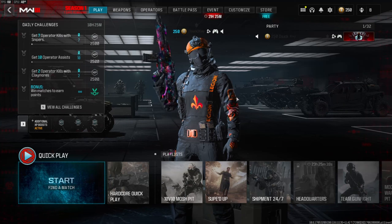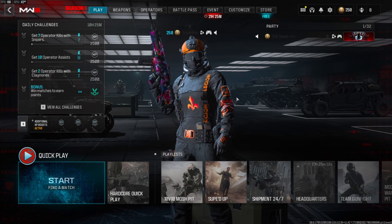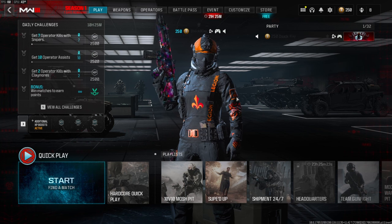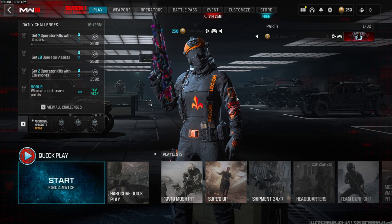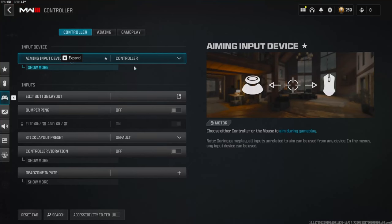Are you guys tired of trying out all these settings and nothing ever working? Well look no further — my settings will help you drop MGs just like me. Since the beginning of this game I have stuck by these settings and I have not changed any of them. Before getting into it, if you could smash that like button for me and subscribe if you're new, I'd greatly appreciate it.